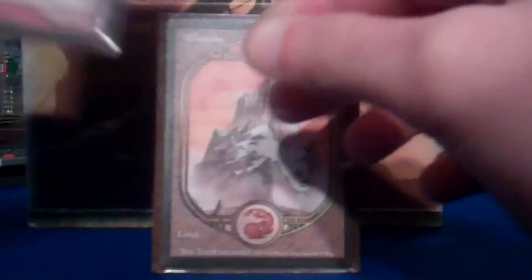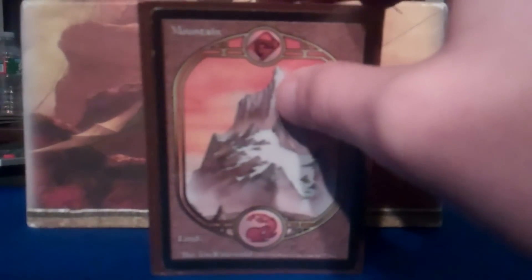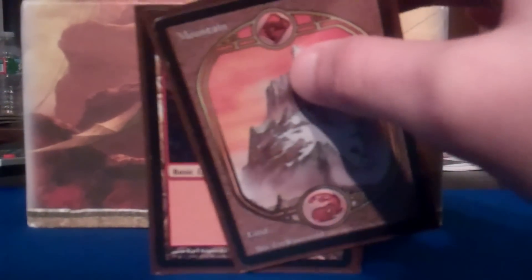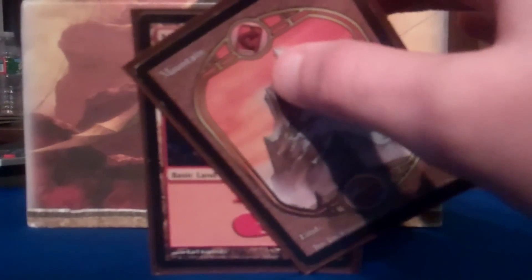It gives your artifacts protection from spot removal. You can kind of pick and choose which ones you want to be destroyed during a sweeper effect. And it's also just an artifact sack outlet, which is very useful, as you'll see. Interacts very well with other cards in the deck. So that is my Foily Slow Bad. As far as the rest of the deck goes, we got 31 Mountains, because if I'm going Mono Red, you best believe I'm adding in as many Mountains as I can — just a mountain of mountains.